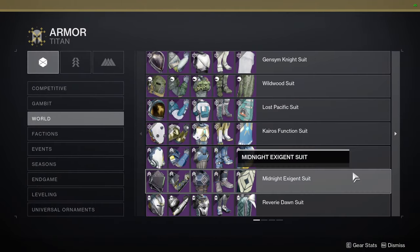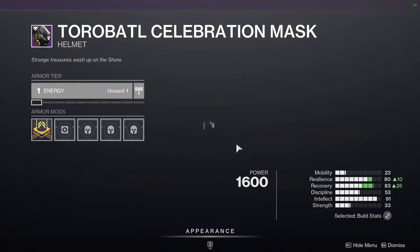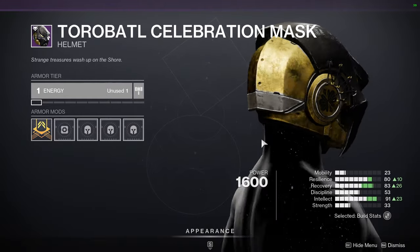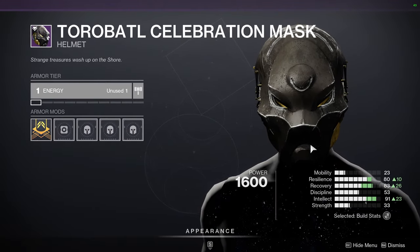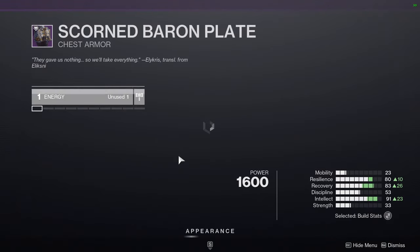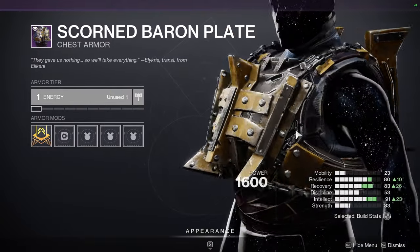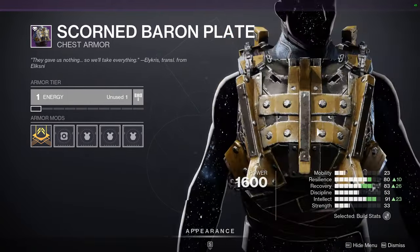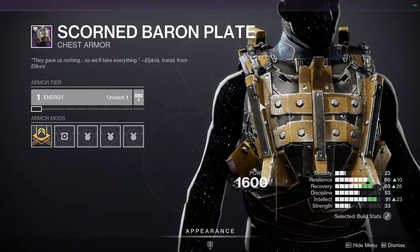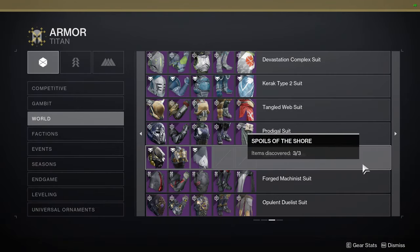Titans, you guys are up next. I think your helmet is way better — we called it the Wakanda Forever or Black Panther helmet. It looks pretty cool and I've seen some people do some real cool things with it. And then the chest piece, which I think looks amazing. You guys also have two arm ornaments for different exotics. After we look at the armors, I will show you the ornaments for each class. It's mainly Titans that have the good ones, if I remember correctly.